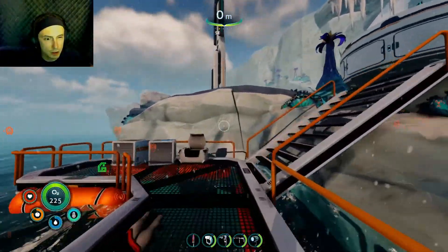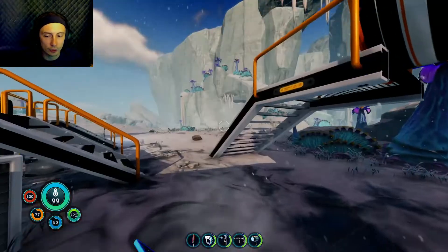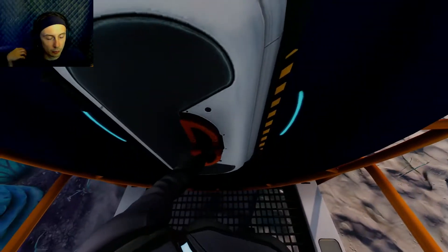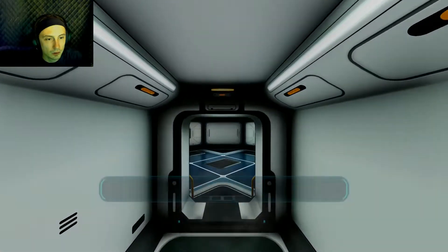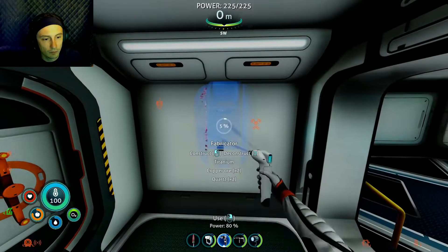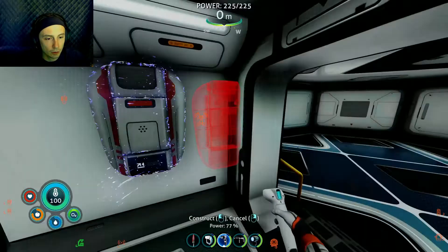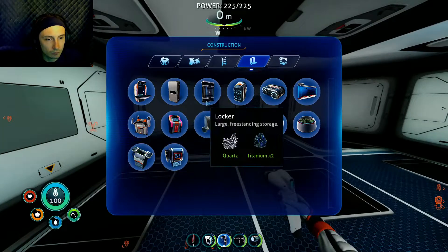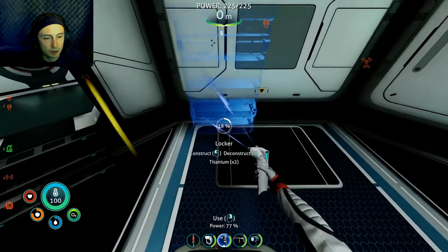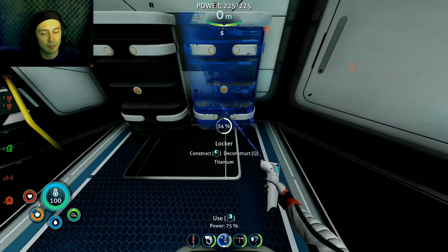Next we need to farm up some supplies quickly. I've got plenty of water and a nutrient block, but I want to make sure I'm full health. Let me open her up. What kind of power have we got — 225, not the best. We might have to put some more solar panels on. Fabricator, bam! We'll do some lockers. The hell — oh, that's the geyser going off! That's what that noise was.